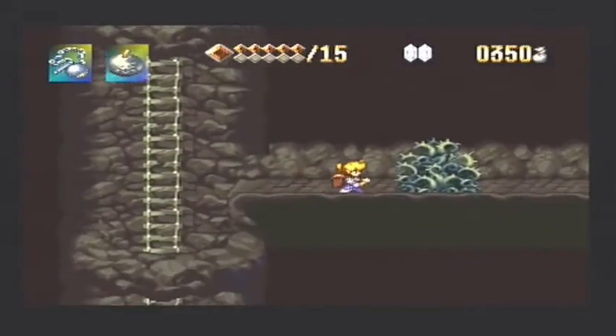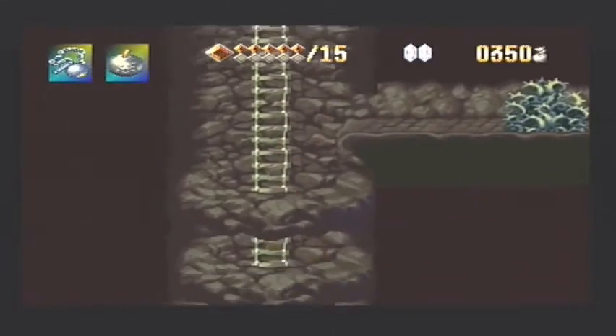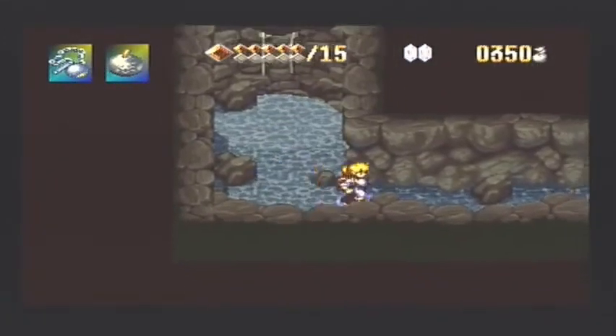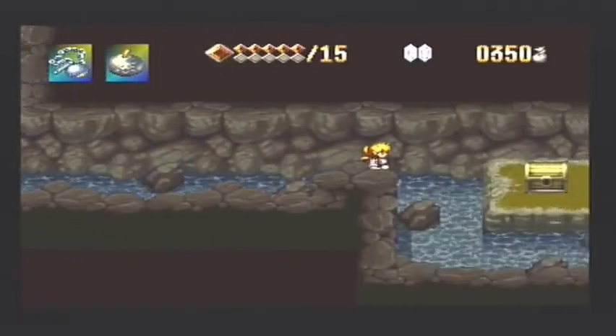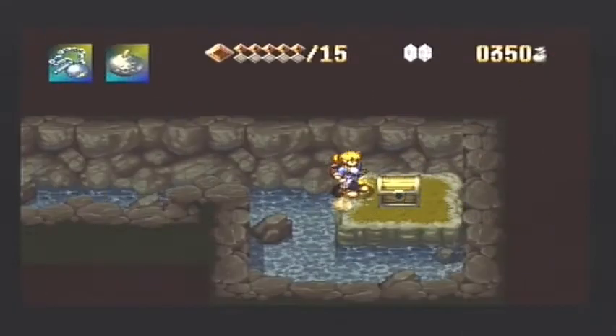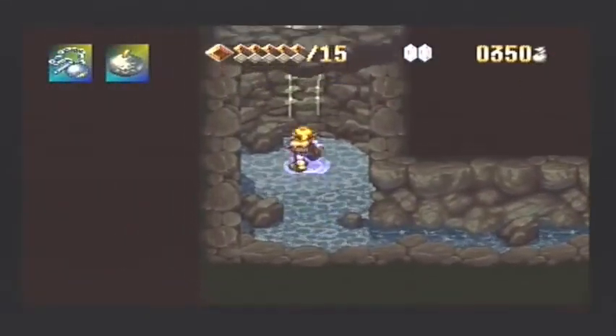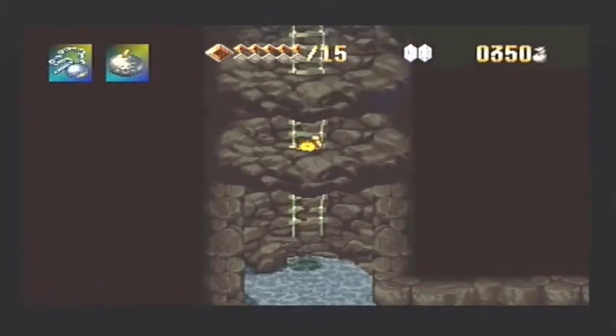You can jump down there, hold right, and we can get to this bit — but we can't do anything, you cannot destroy these. You can keep going down and there's a chest over here, but it's just one of these and we can only carry one. So we're just going to head back out. That will always be there if you need one.